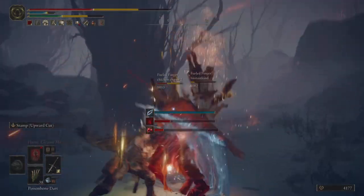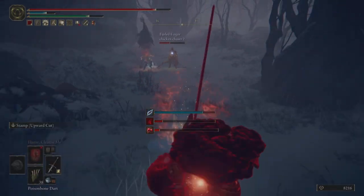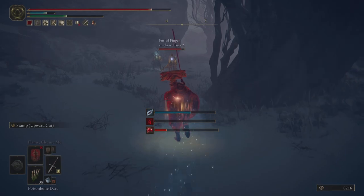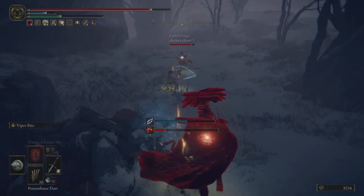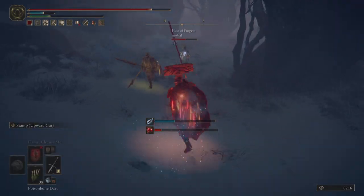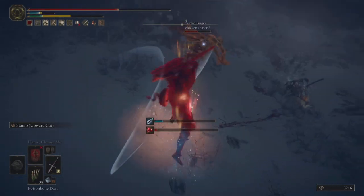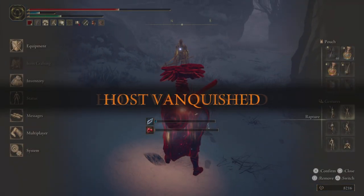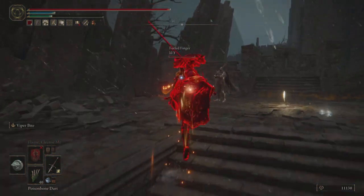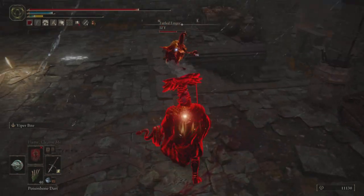Next up we have a 3v1, and here I'm able to poise trade with the Stamp Uppercut and get a kill pretty early on. The Stamp Uppercut was one of my favorite Ashes of War — I kind of neglected it for a while, but the hyper armor you get at the beginning of it is amazing, and the damage you can do with it is also amazing. I also get a poison proc pretty early, which allows me to ramp up the damage I'm doing. I accidentally kill the host — the Zweihander has such a wide sweep that it's really difficult to only hit certain people. Happy accident, I guess, but I would have liked to have gotten all three.